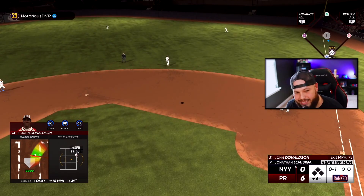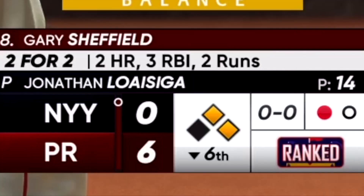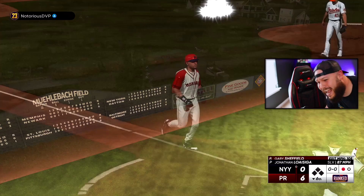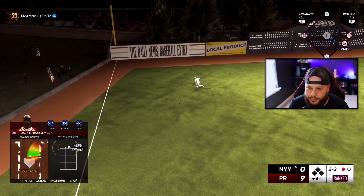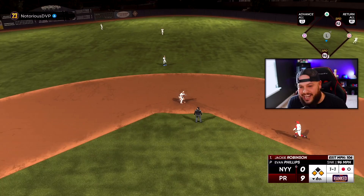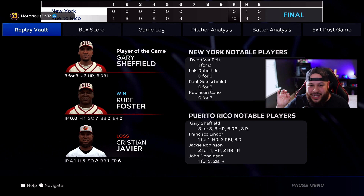Timing was there but not the PCI. Base hit by Hilton Smith. Walk to Lindor — after that home run he really didn't want Lindor up again. Sheffield — can he do it a third time? Oh my god, Gary Sheffield did it again — three for three, three home runs! 96 speed, I think we can push it — winning run at second. Jackie with the base hit, 96 speed coming home — walk-off via the mercy rule! What a team and what a performance. Gary Sheffield three for three with six RBIs, and Ruf Foster six strong allowing only one hit — probably my best pitching performance this year.